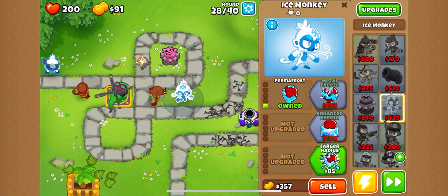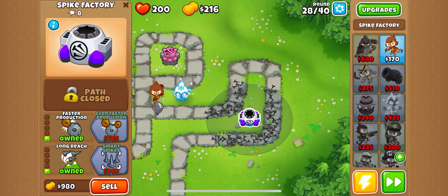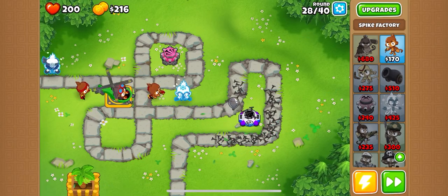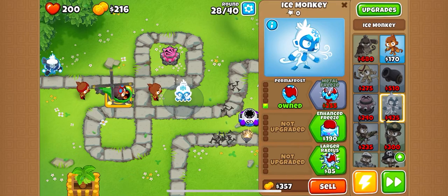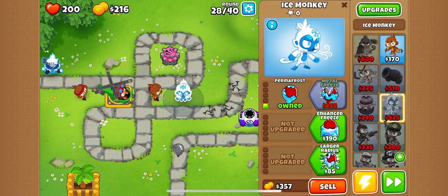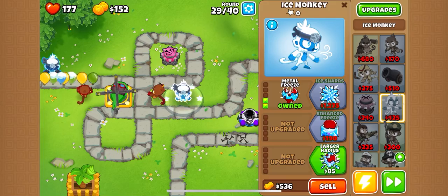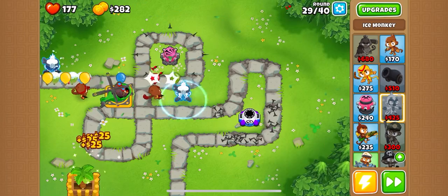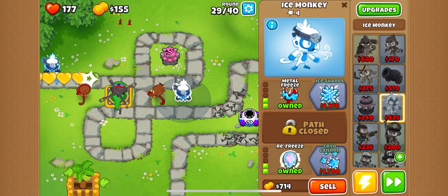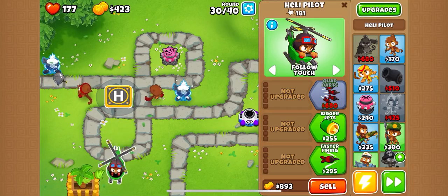I need metal freeze. I don't have enough yet. We're going to be losing some lives unless this guy can take them. The lives are going to be going away, but it's fine. Metal freeze on this guy, bigger radius, and then I'll put refreeze on him so we can knock out these lead balloons. Now we have two ice monkeys that can break lead balloons.